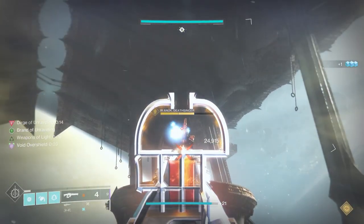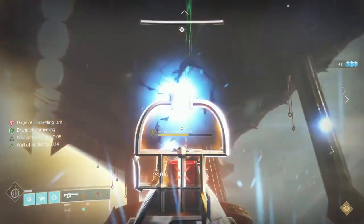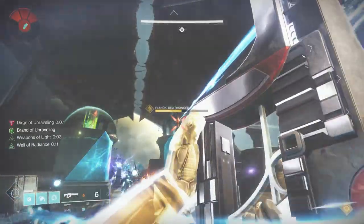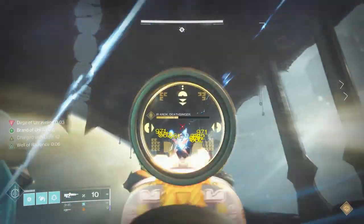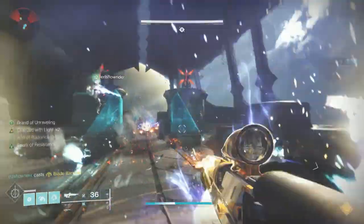As far as DPS strategies — I don't have footage of it here, but in this video you'll see me doing it from the back of the room, which is how we did it at the very beginning. But one thing you might want to do is stand on the platforms and use Warcliff Coil and Divinity — that really melts them pretty quickly. That would be my recommended strategy, not what you see in this video.